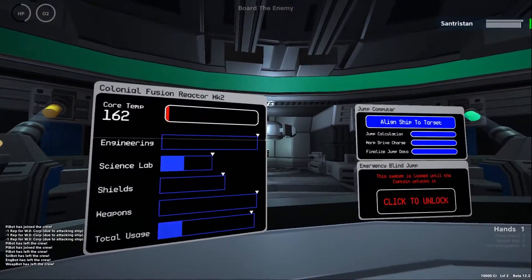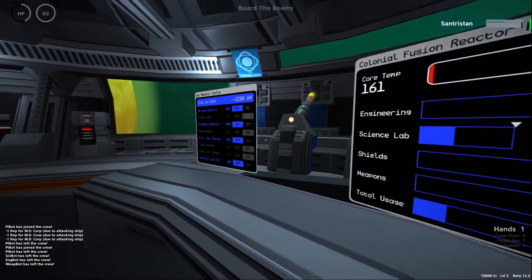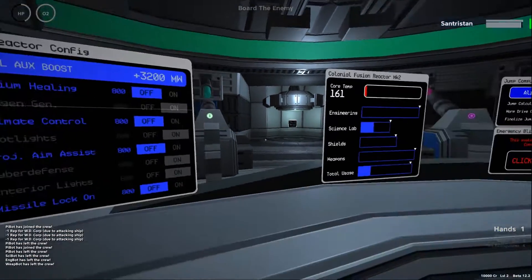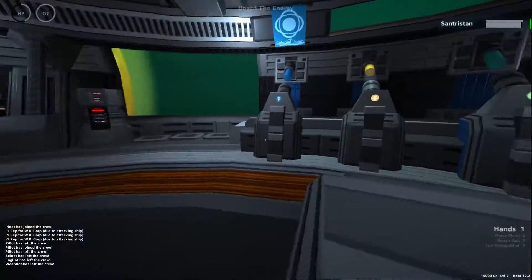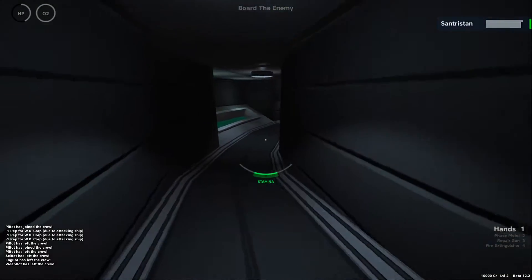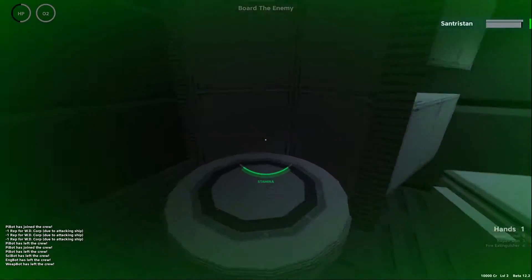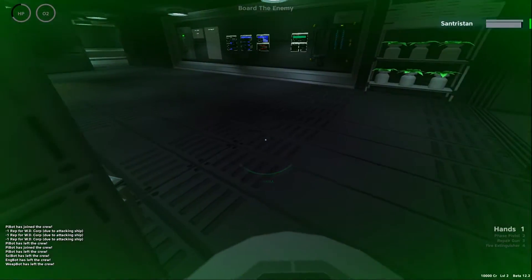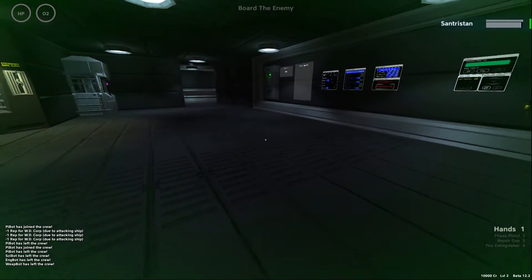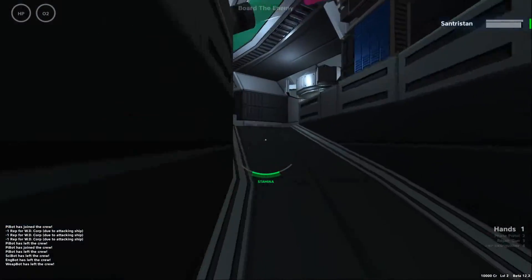I removed the engineer bot because he always interferes with my energy settings. The other important part is the auxiliary reactor config, where certain systems can be turned on and off. For example, atrium healing — the healing device in your ship — can be toggled. Even systems in standby consume energy, so during a fight you most likely don't need atrium healing and can turn it off.